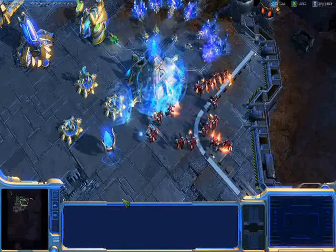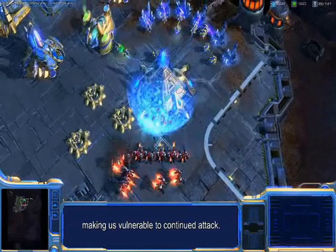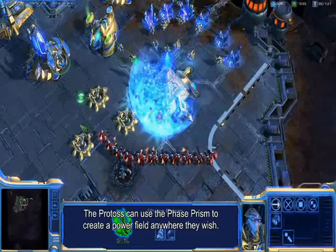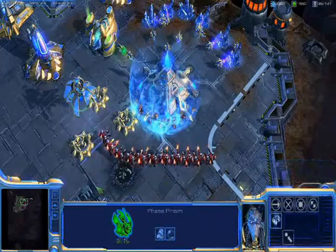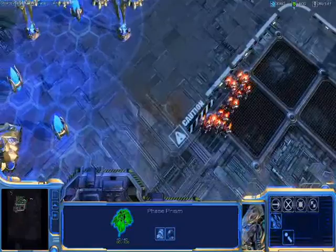Once enemy forces are inside a Protoss base, one of the first things we'll often go for is our pylons. And with our pylon down, our photon cannons go offline making us vulnerable to continued attack. Fortunately, we have some new weapons. The Protoss can use the phase prism to create a power field anywhere they wish. You can see with our photon cannons back online, these Reapers have no choice but to run for cover.